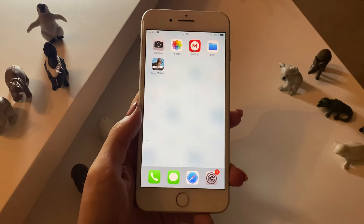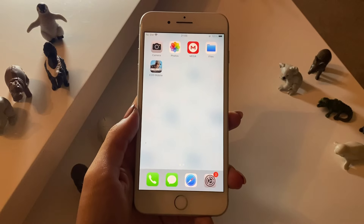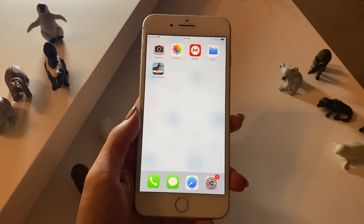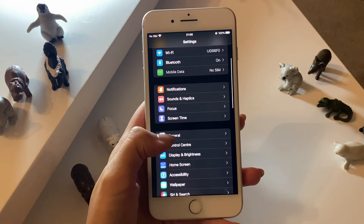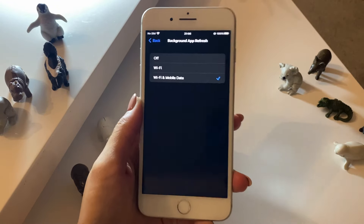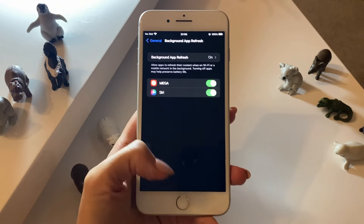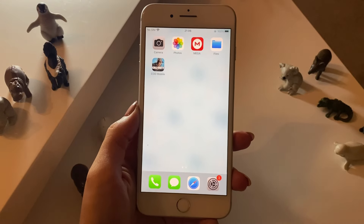Let's continue with the preparation process. For Android users, switch off your battery saver mode and keep it switched off until the rest of the process is done. If you're an iOS user, go to your Settings app, go down to General, then Background App Refresh, and switch it on for both Wi-Fi and mobile data. If you're disabled here, you only need to switch off your low power mode and get back to the Background App Refresh option.